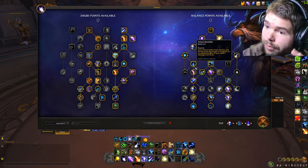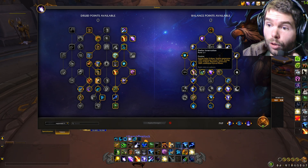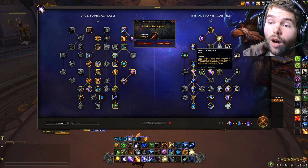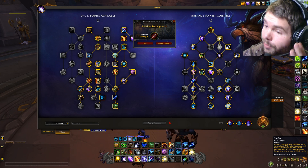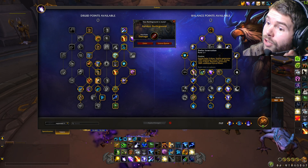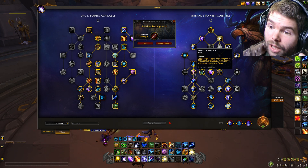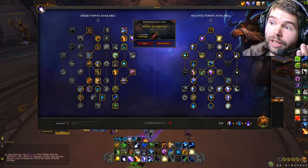One thing that you need to keep in mind whenever you are doing the rotation: if you are in Lunar Eclipse, you want to prioritize Moonfire first. And when you are in Solar Eclipse, you want to prioritize Sunfire, because during Solar Eclipse, Sunfire generates 100% additional Astral Power. Same thing for Moonfire in Lunar Eclipse. That's the thing you need to keep in mind whenever we are doing this.